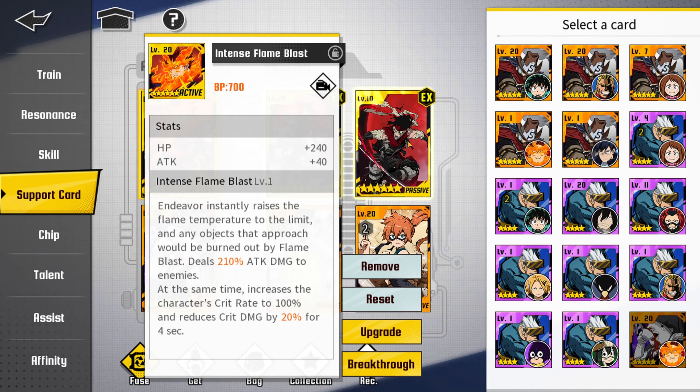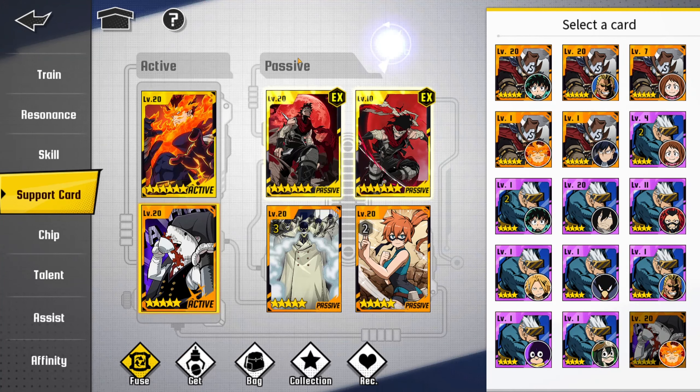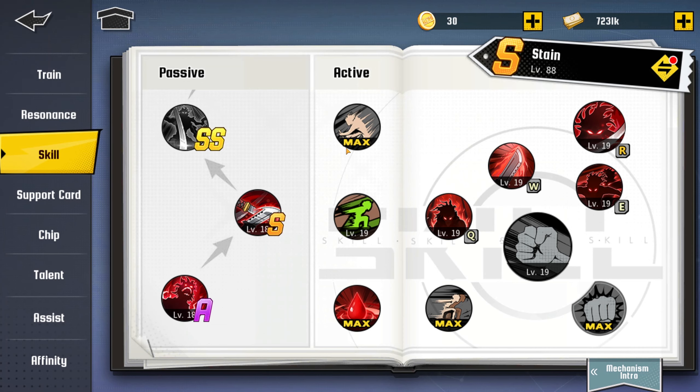My best card is the Endeavor card, which is an active card that deals 210% of attack damage. It also increases the character's crit rate to 100% and reduces crit damage by 20% for four seconds.